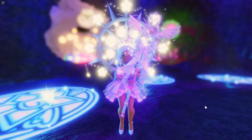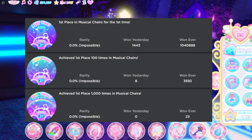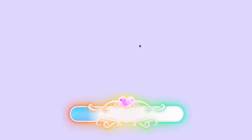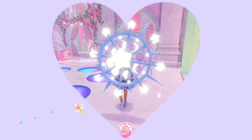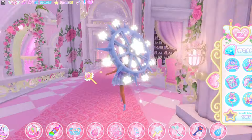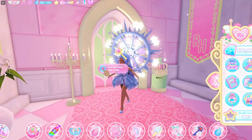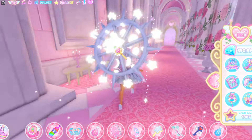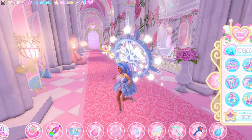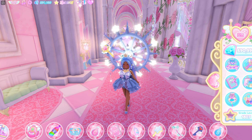The next badge is First Place in Musical Chairs, Musical Chairs 100 times, and Musical Chairs 1,000 times. How you can do this is by going over to the Royal High classes. You just have to go through this class over here, join the class in a public server, and play Musical Chairs 100 times and 1,000 times — that is how you guys can get this badge.